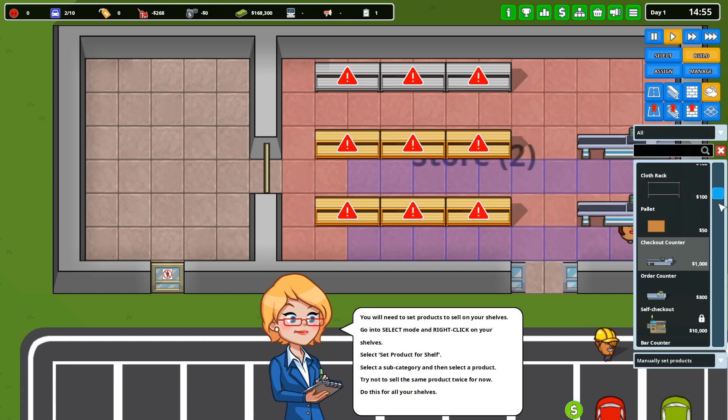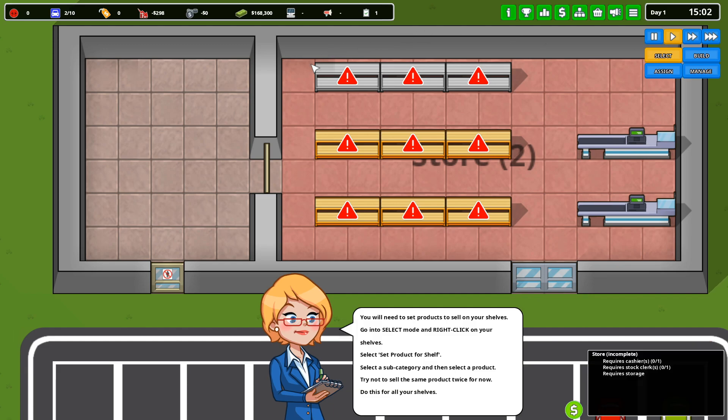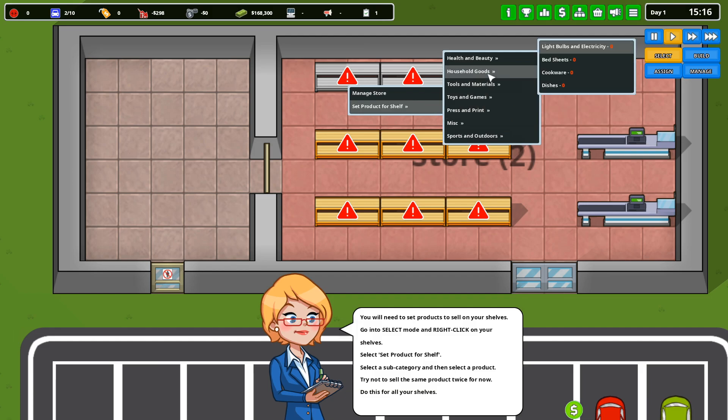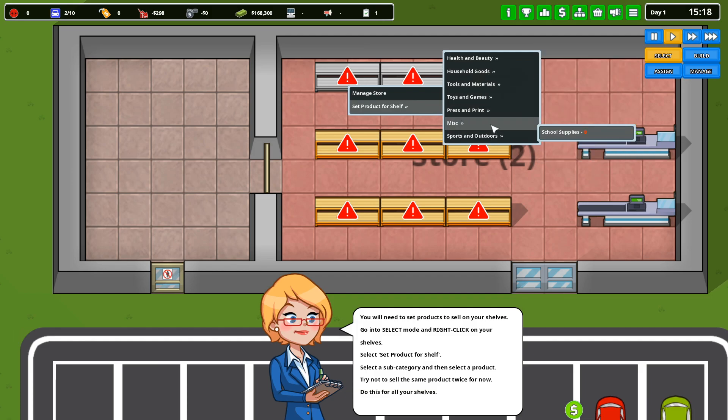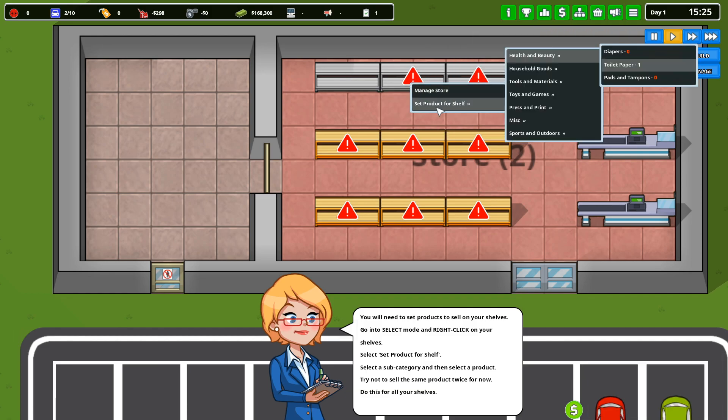You will need to set products to your shelves. Go into select and right-click on your shelves. Set product for shelf, select a subcategory, then select a product. Try not to sell the same product twice. Do this for all your shelves. Let's do school supplies, toilet paper, light bulbs, and then some kids' stuff — action figures.